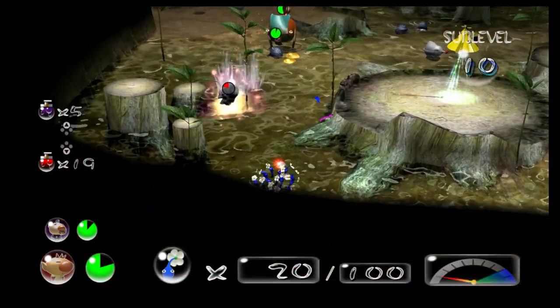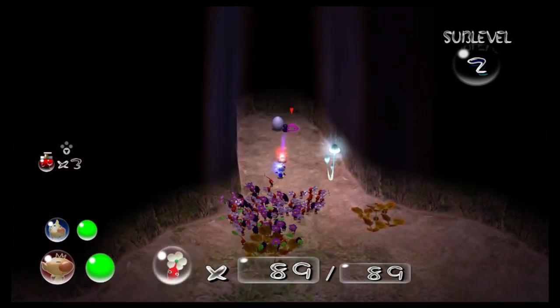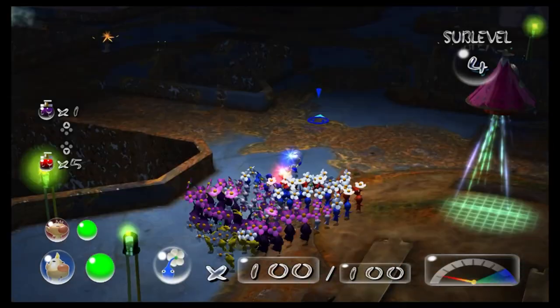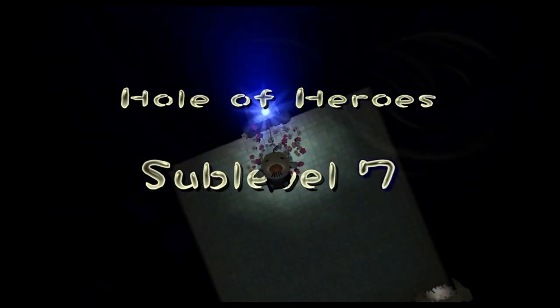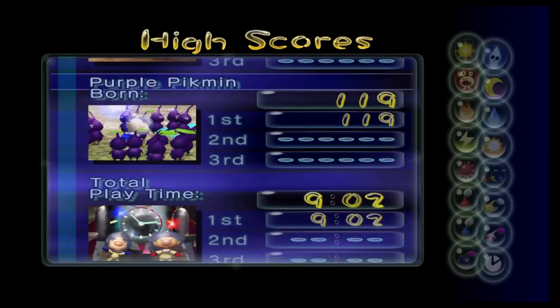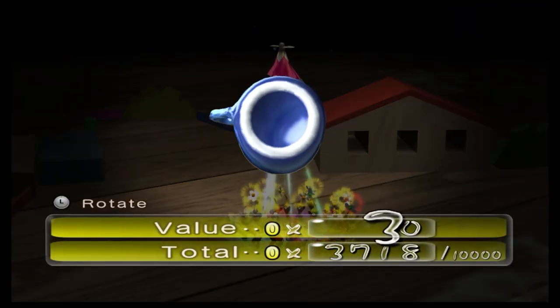My third main problem with Pikmin 2 involves the caves again — a lot of them feel pretty similar and can blend together. Some caves are just downright not memorable. A lot of them use similar theming, enemies, and layouts. There's a strong chance that if you show me a screenshot and ask what cave it's from, unless it's one of the distinct ones like Glutton's Kitchen, I probably wouldn't get it right. The caves can also feel like a slog — you gotta jump down the hole, wait for the text to show up, and do that for every single sub-level. You can't skip the Pikmin returning treasures either, and there are 201 treasures total. The end results showed it took me roughly 9 hours to get all treasures, though my OBS recordings indicate 11.